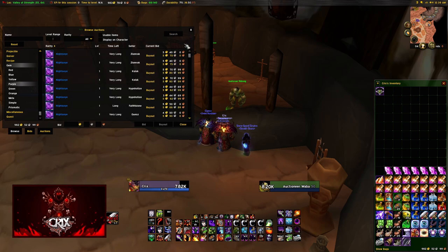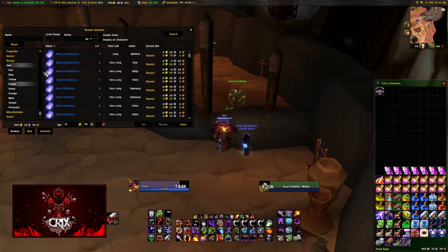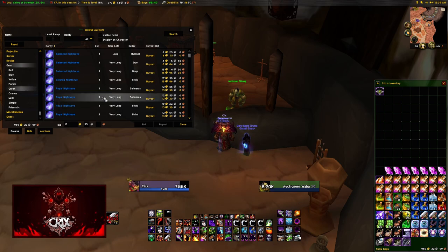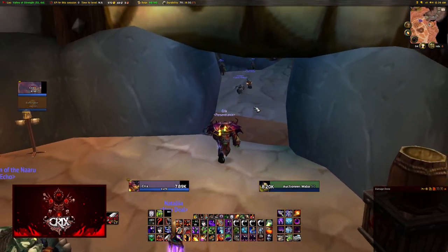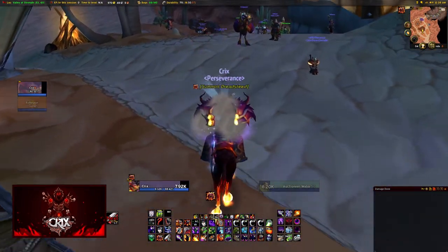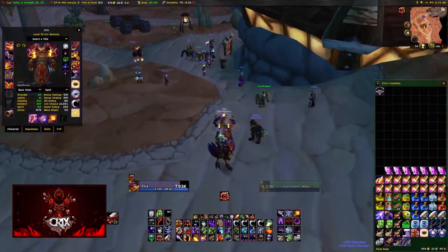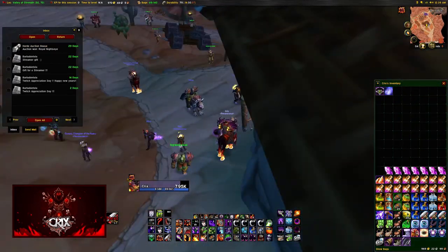You do not have to match the colors, and for many classes some socket bonuses aren't worth the stat loss from using the matching socket color. For example, an affliction warlock or a shadow priest whose primary damage is damage over time (DoTs) — they're not going to care about a plus-4 crit rating socket bonus since DoTs can't crit. So they can just put in spell damage gems instead, gaining more damage.